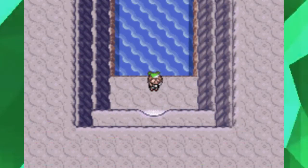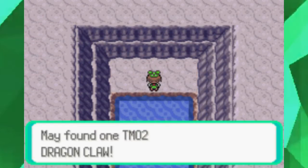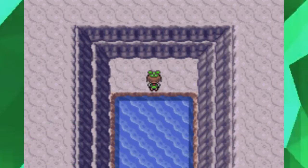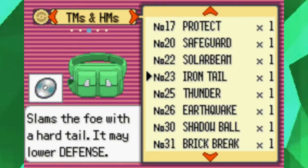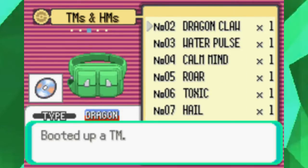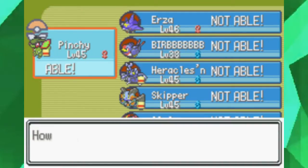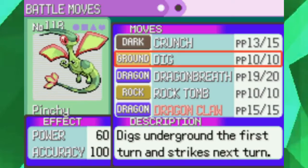In this cave right here — this cave is very special. If you want to find a certain Pokémon here, along with this amazing TM02, Dragon Claw — an amazing move for Dragon-types — we might as well teach that to Pinchy, because Pinchy could use a better Dragon-type move. One that doesn't just paralyze like Dragon Breath already has.